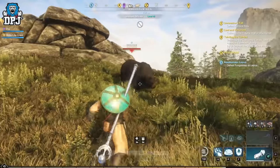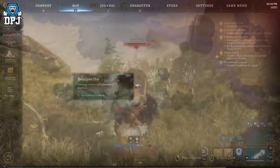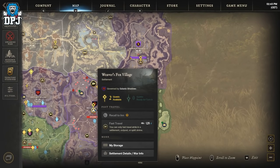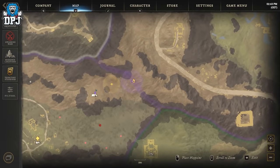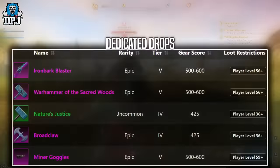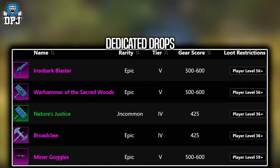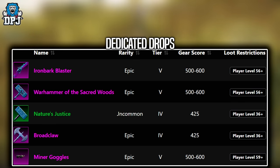Next up we have Broadport, who is a level 40. This dude is located here on the map. This guy is the one enemy in this video who spawns in every 5 minutes. His dedicated loot pool you can see on screen now. I wasn't going to include him but it does seem the time I spent here I was getting better drops — I'm not sure if it's tied to his spawn times, but don't quote me on that. He does have some great dedicated loot though.